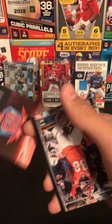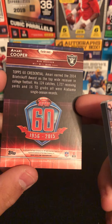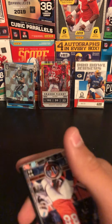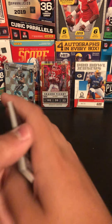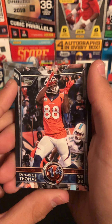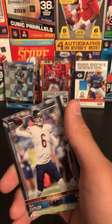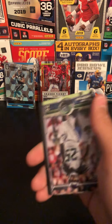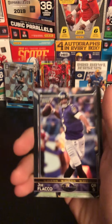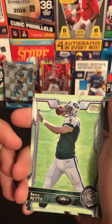Let's take a look at one of the older cards. I don't think that's a rookie there. Took a look at this insert — like the old, old cards. Demarius Thomas. It's very nice. Jake Cutler, Richard Sherman, Joe Flacco.